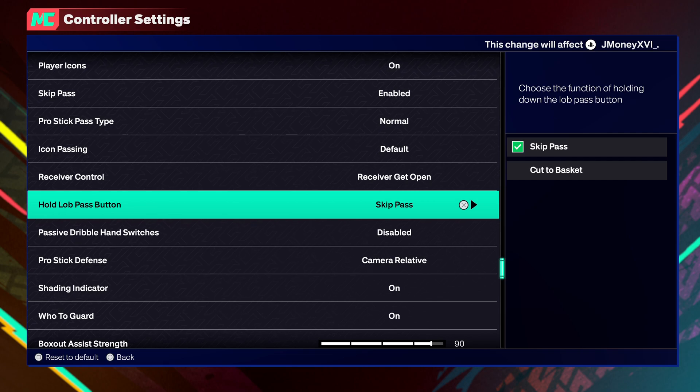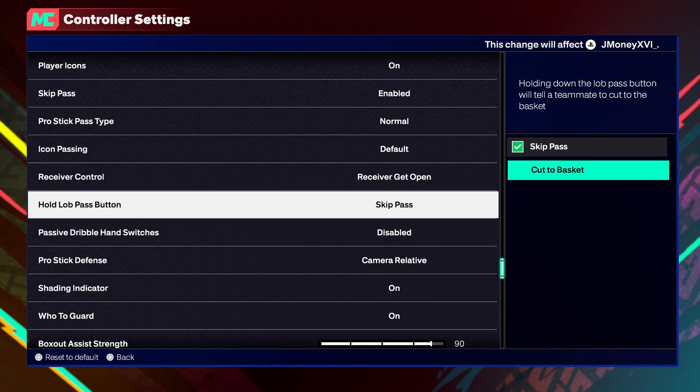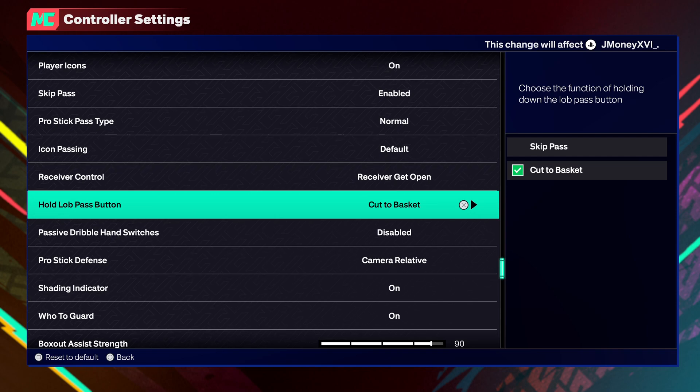Hold Lob Pass Button — honestly I had no idea what that means at first. But this is for AI eyes — put this to Cut to Basket. I don't know why they even changed the setting, but yeah, definitely put it to Cut to Basket.